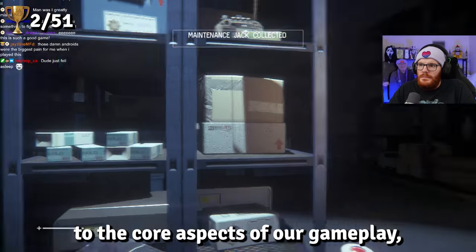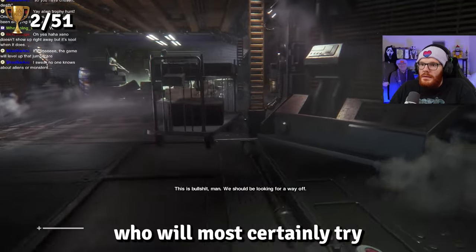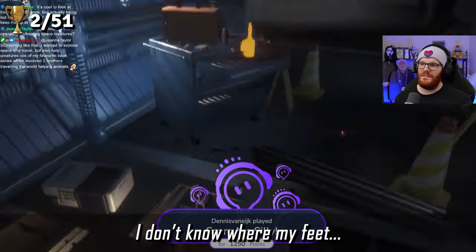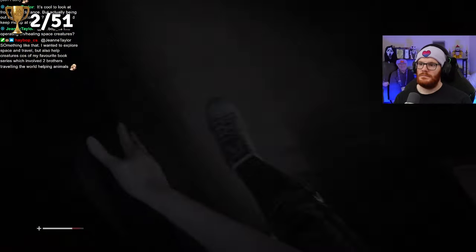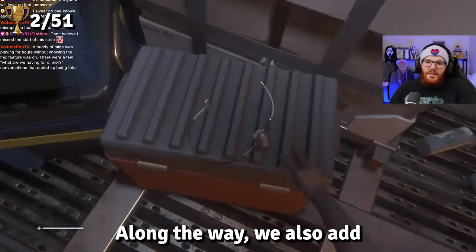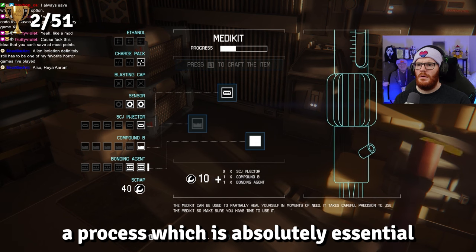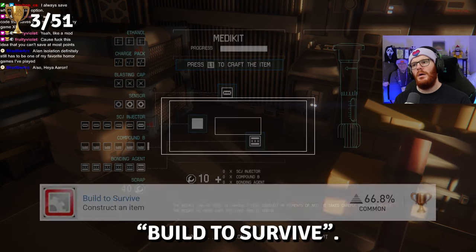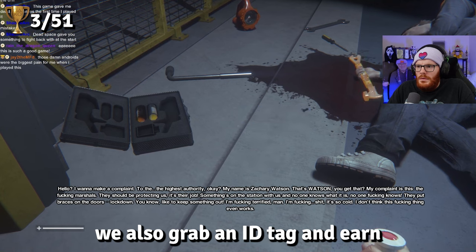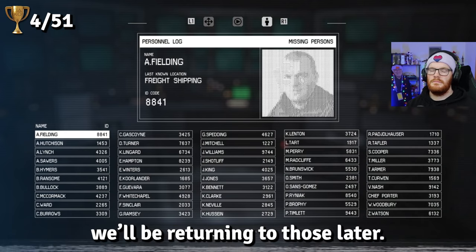Mission 2 introduces us to the core aspects of gameplay, such as using the maintenance jack to open locked doors, avoiding the human enemies who will certainly try to infect you with their bullets, and of course, jump scares. We also meet Axel. Along the way we add a couple more trophies: we craft our first item — a process absolutely essential to survival — and earn Build to Survive. Then just before we grab our maintenance jack, we grab an ID tag and earn The Missing. Overall there are 50 of these to find throughout the space station.